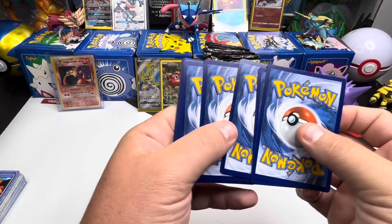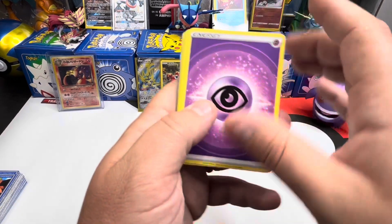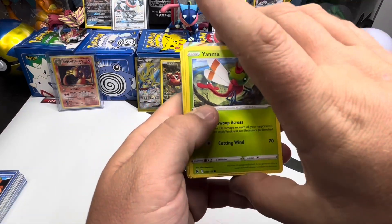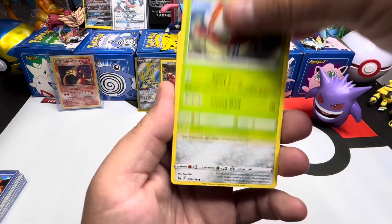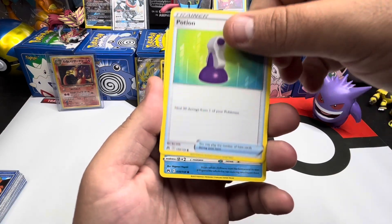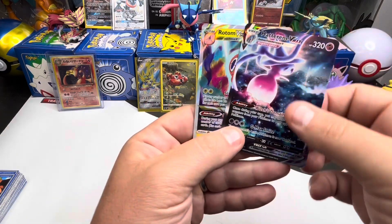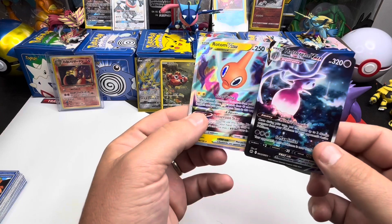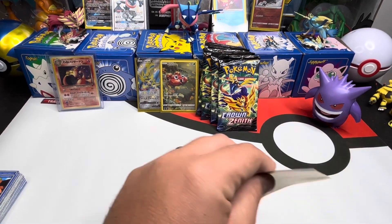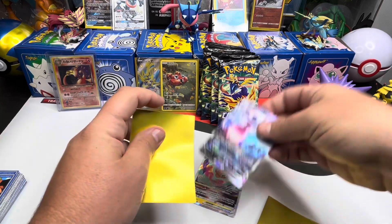If any of y'all are into Yu-Gi-Oh, I did order a booster box of the 25th anniversary reprints of the first couple sets of Yu-Gi-Oh. I'm not gonna spoil it and say what I ordered — you'll just have to stay tuned if you are a Yu-Gi-Oh fan. Hatterene V — oh, shit! And a Rotom V-Star. So we got an Arceus pack in our Crown Zenith box. I will take it.